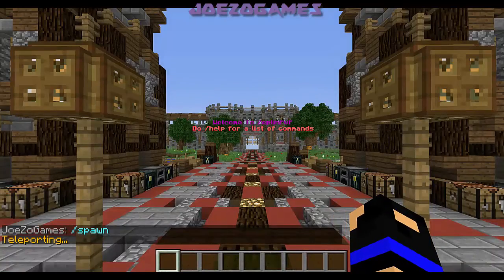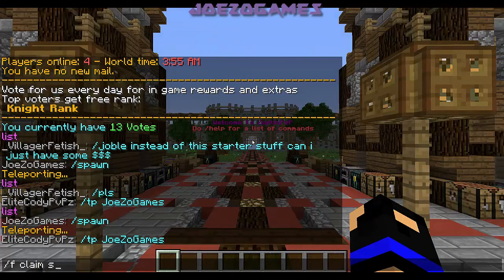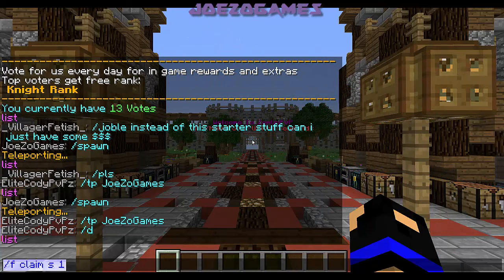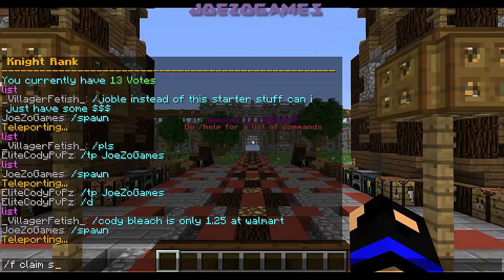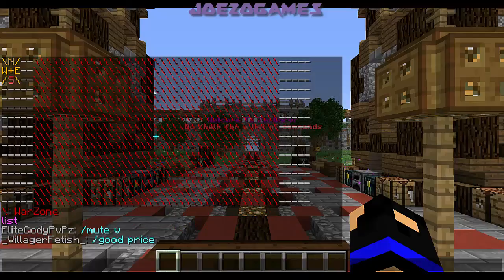You're going to go to your Spawn, and you want to type slash F claim, S for square - or if you have a different version, it's SQ, you actually have to spell square, but I just put S. You want to find a good radius. I'm going to set mine to 20, because I have a big faction spawn - it's about 100 blocks by 100 blocks. So you would go to Spawn, do slash F claim square 20, then say Warzone. Then do slash F map and you can see it has claimed the area.